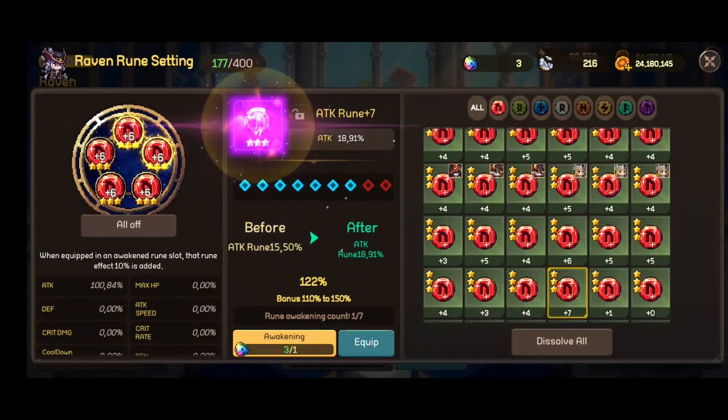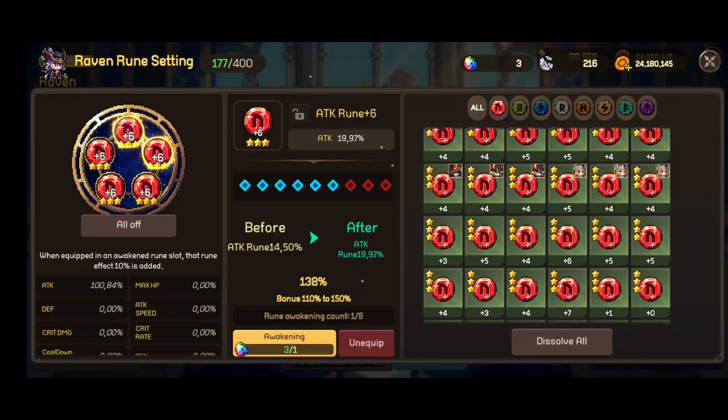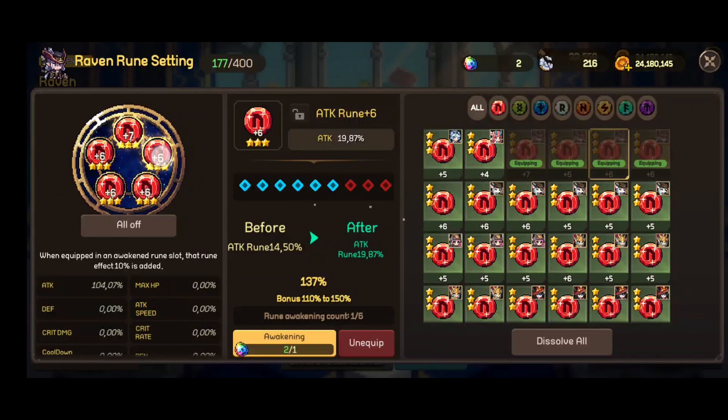We will try to awaken it right away. Let's see what we can get — rune awakening, yes. 122. As you can see you have seven attempts to awaken it — it varies based on your plus number. Let's keep going — we have another attempt: 138. This is great, really above average. I don't have a lot of awakening stones, so I'll try to awaken another one.